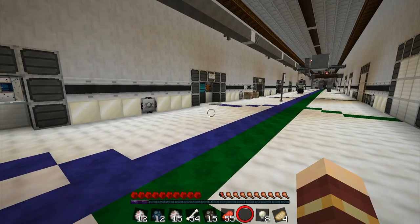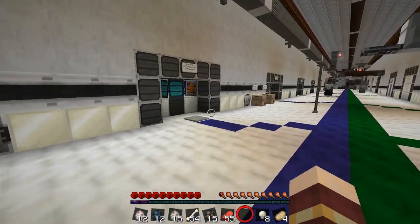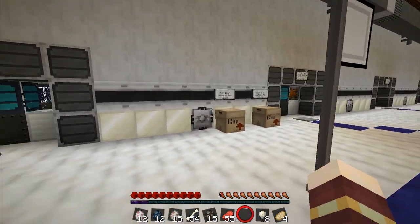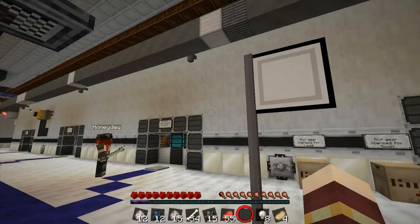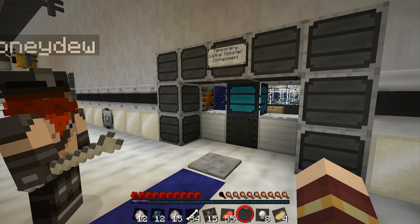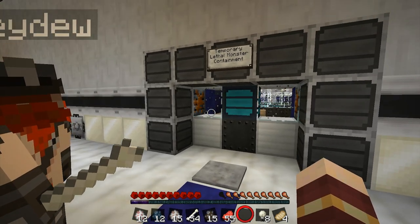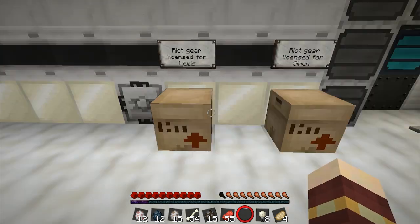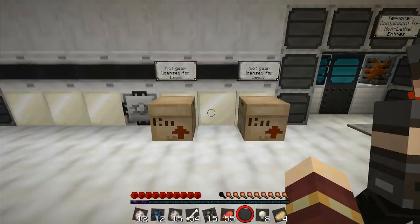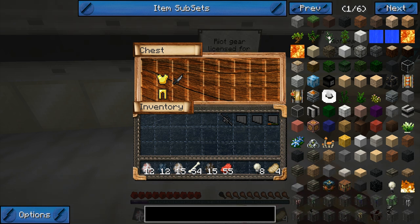Okay, so onwards to the next bit. Testificate MD has prepared this for us. This is a little flag here which I couldn't get rid of after I put it down. Can't help but notice — temporary lethal monster containment. Yeah, don't worry about that. Sure. So first of all, put your riot gear on. So we've got two sets — I asked Testificate MD to set us up a pack of riot gear to wear.